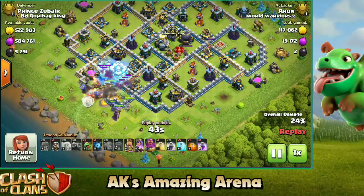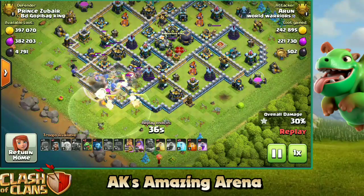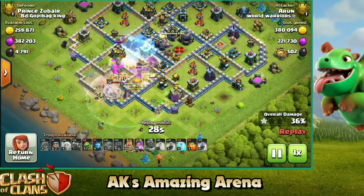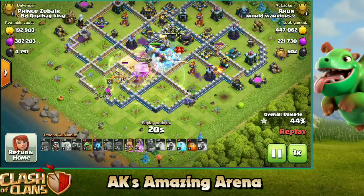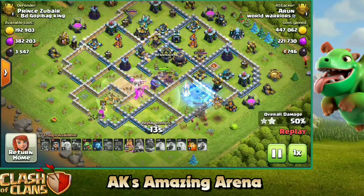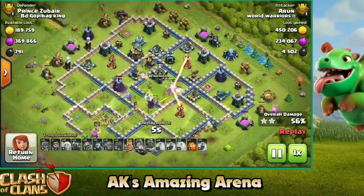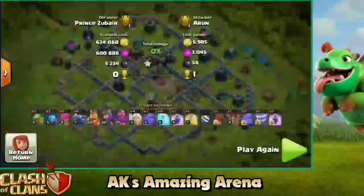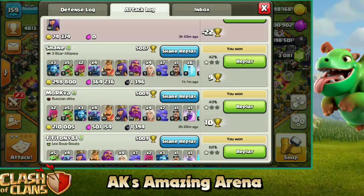Here comes the big push from the bottom forcing towards the town hall. Most bases you'll see the town hall on the outside, so it's going to be easy to reach. But if the town hall is in the depth of the base, you might need to use freeze spells to protect your wall wrecker, because if the wall wrecker goes down early you won't get access to the town hall. Once we take down the town hall, our troops manage to go into the core of the base. Make sure you freeze single infernos locked onto your PEKKAs and heroes. Once the percentage is there, you've got the two stars — and in clan war leagues your percentage is always important, so use whatever troops you can to get more.